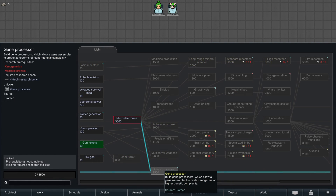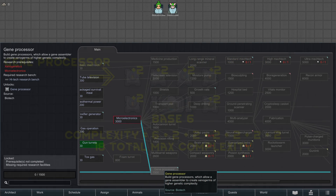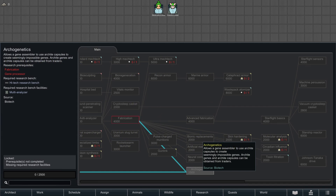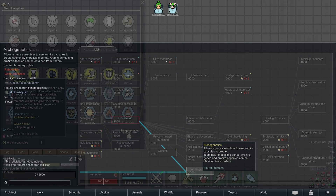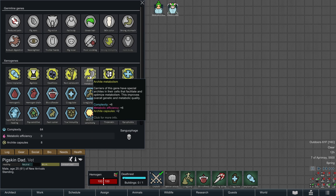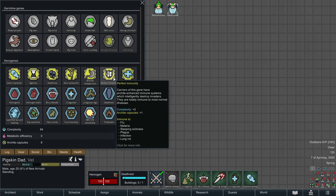Gene Processor research allows you to build gene processors that increase the gene complexity maximum by 2 for each that is constructed within 12 range of the gene assembler. Archogenetics research allows you to start assembling and implanting archite genes, which are a special and powerful type of gene.